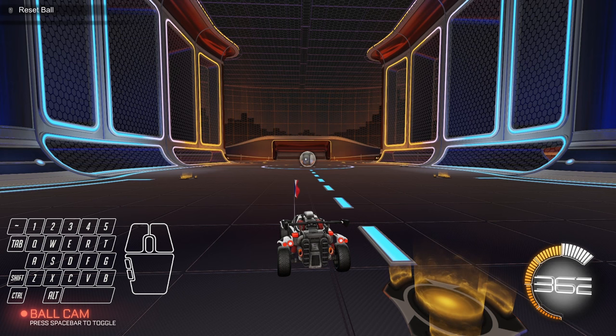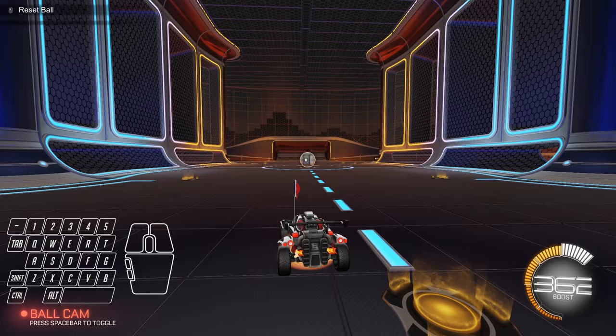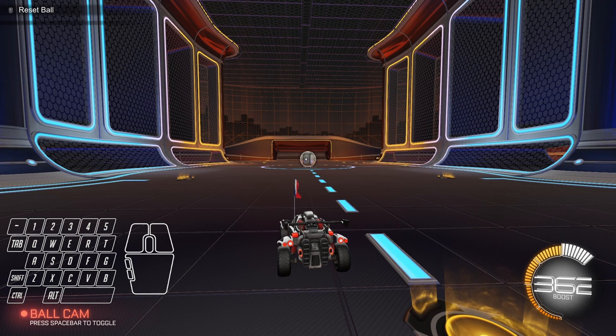We first have to understand that Rocket League has two types of air roll. We have regular air roll and directional air roll. Regular air roll is bound to Shift — you press Shift and A or D. So if I double jump and press Shift, I press A to rotate left, or press D and Shift to rotate right. That's good for things like speed flips where you need to flip cancel to get to the ball faster.